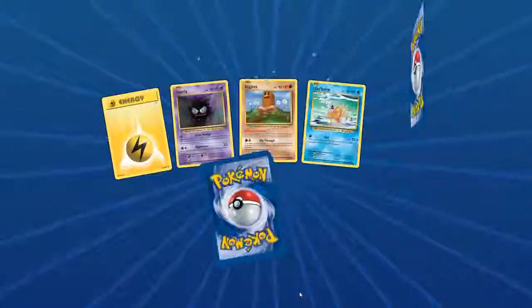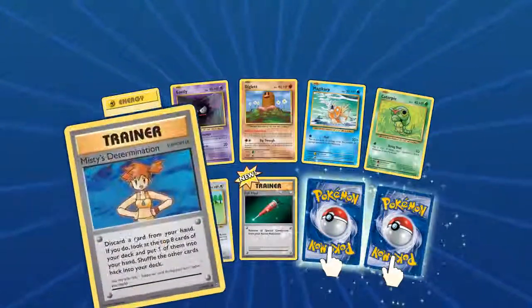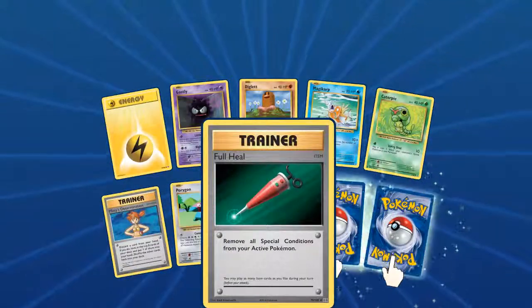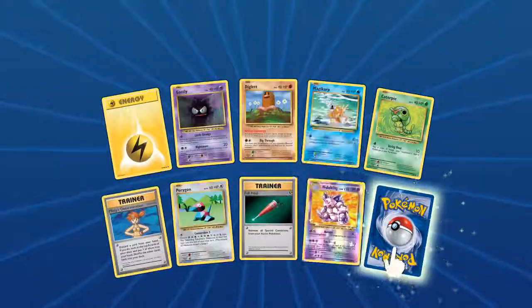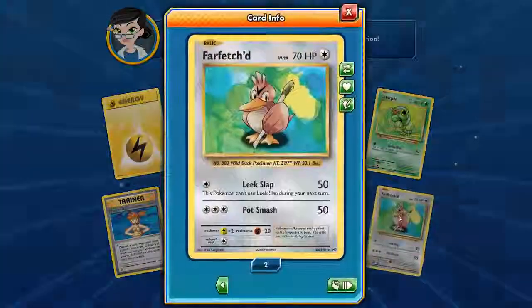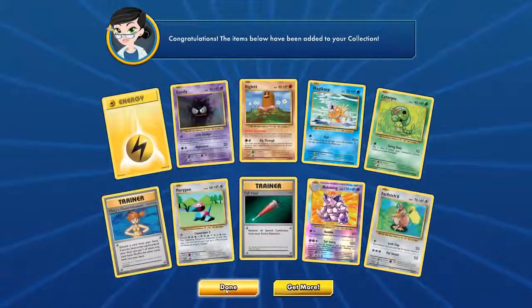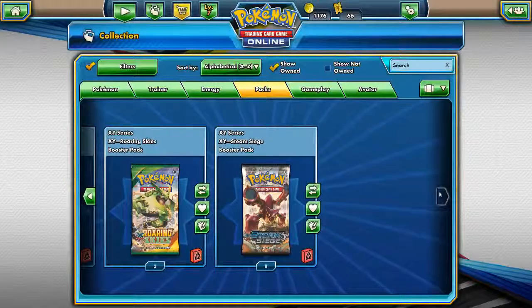I think this is the last one from this set. We got another Energy, Misty's Determination, Porygon, and Full Heal. Two turnovers — there's a big Foil Nidoking looking good, and another Farfetch'd. That was a big bunch of packs to open.